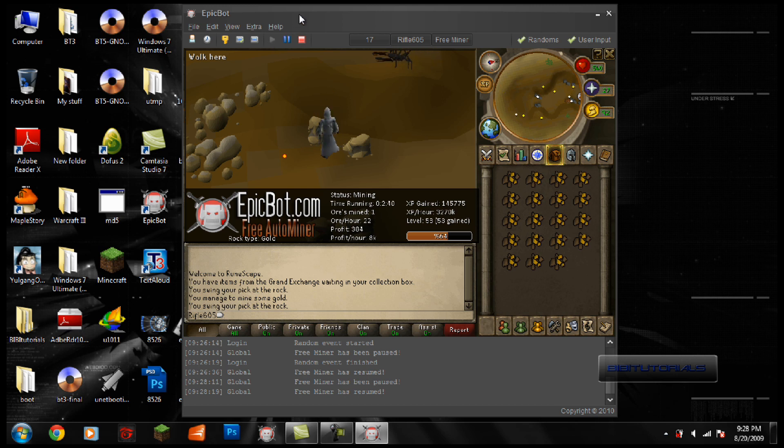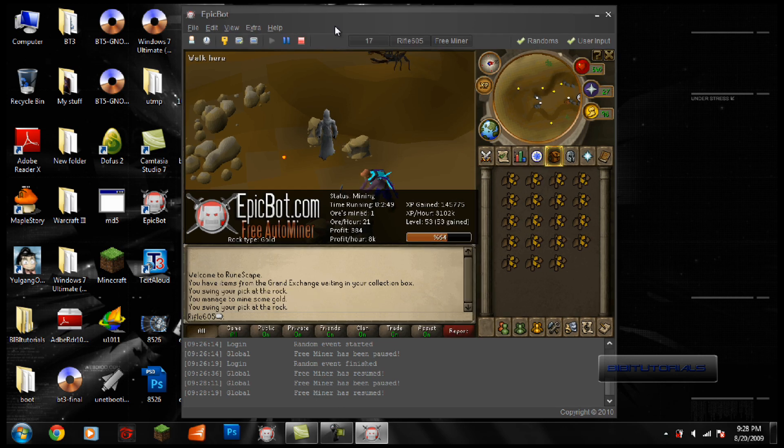The best part about EpicBot is that it's free. You don't have to pay for it and there are no hidden charges at all. But there is a Pro Script version, which is a better version of the free script. If you really like the program, I suggest you go try it out.